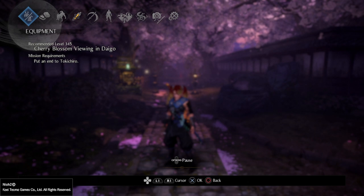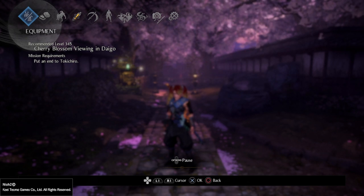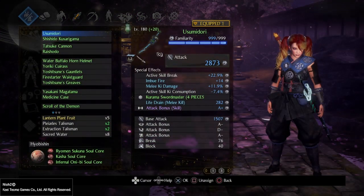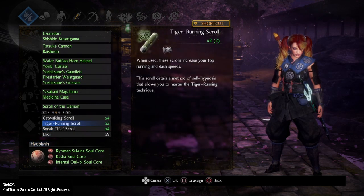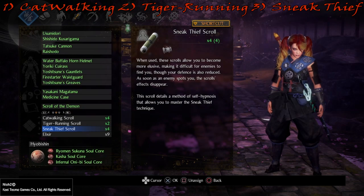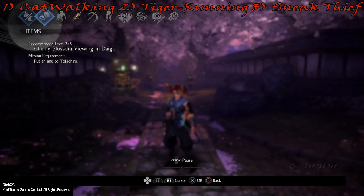This might actually not influence your drops at all, but even if there is one variable that says there's a 3% chance you're gonna get a lower level core if you do it on Dream of the Strong, I didn't want to test it a thousand times to be totally sure. You will not have to do any combat, so go on Dream of the Demon. We need three things: a Cat Walking scroll, a Suppa Running scroll, and a Sneak Peek scroll from the ninjutsu tree.